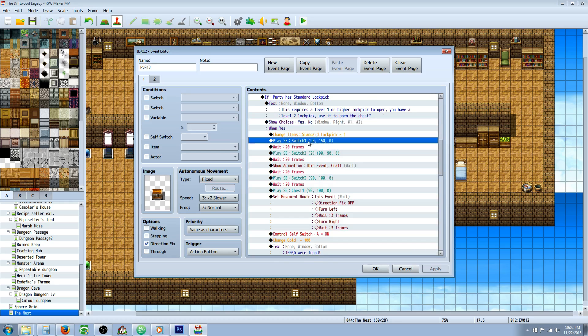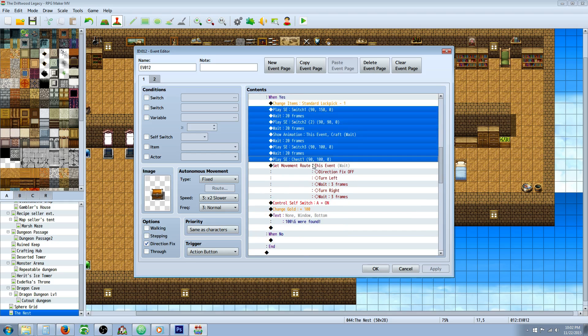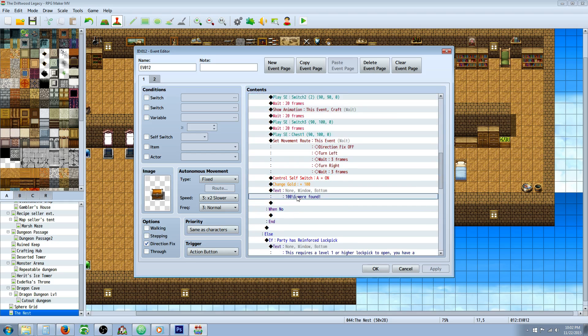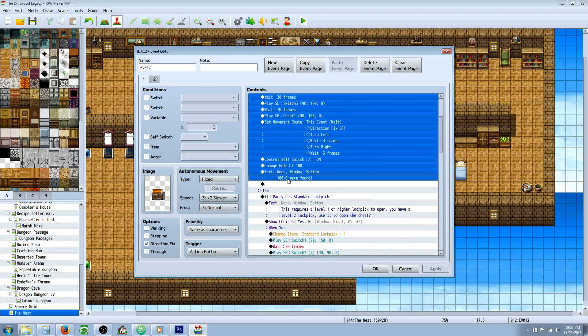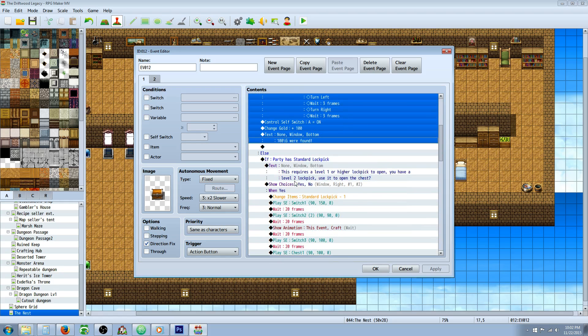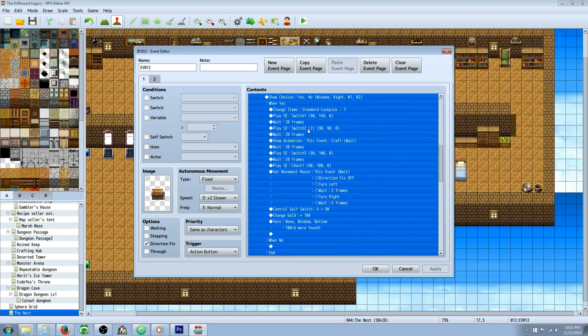Do you want to use it? Give the player a choice — show choices yes or no. On the yes handler, take away that item. Play your sound effects and animations, then copy paste it. Basically, you can just take what you have from the first yes handler — copy that and paste it right here underneath when they say yes the second time, because you've already checked if they have the level 2.